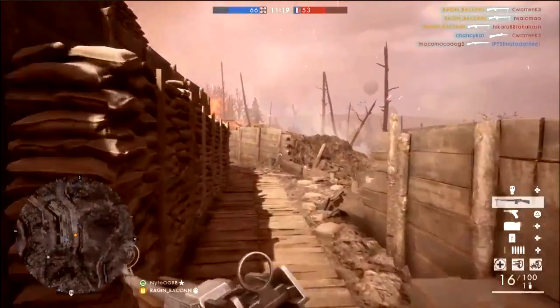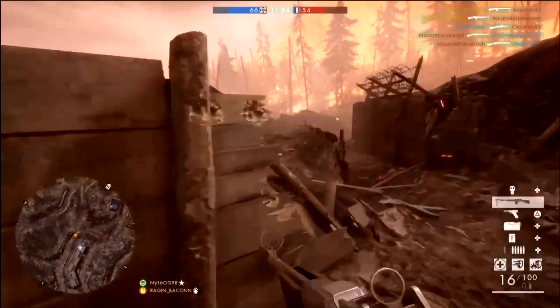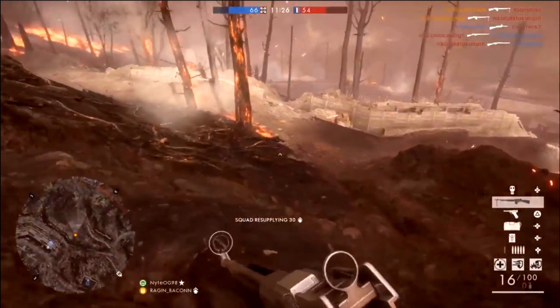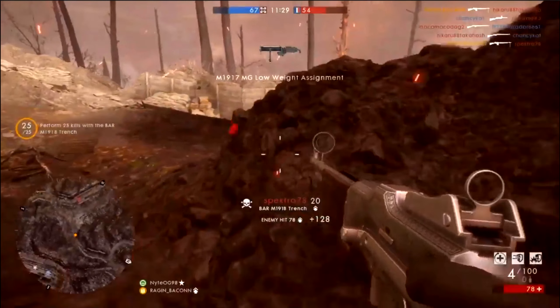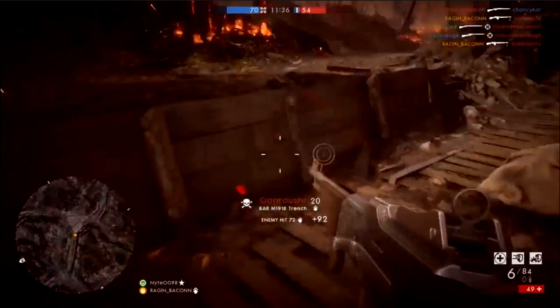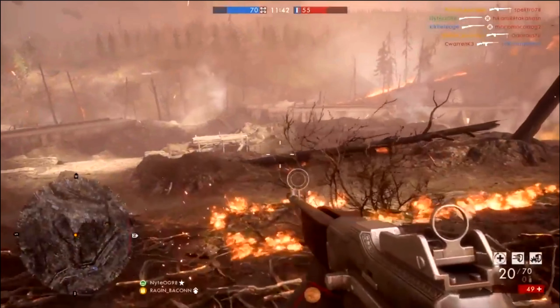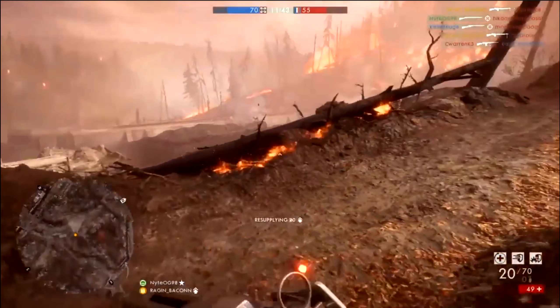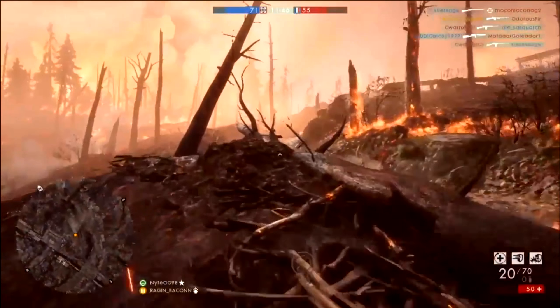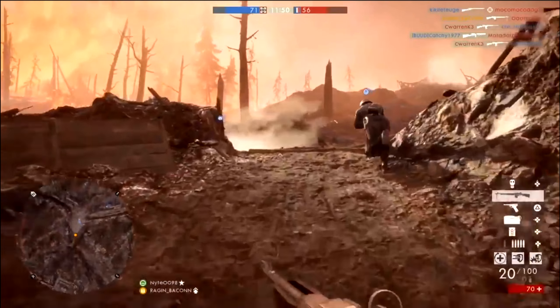Make sure that gun is always reloaded before getting into a firefight — especially with the BAR. You don't have the magazine capacity to not reload whenever you have the chance. You're doing really well though. Your hip-firing is good and your tracking is pretty good too. Just get used to aiming down sight at longer ranges, because not doing so will get you killed, especially against enemies who know what they're doing.